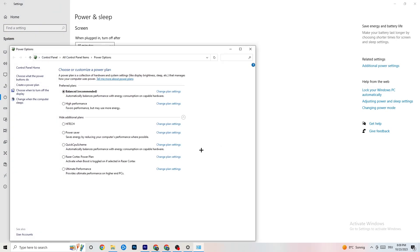Then click on 'Power & sleep' and go to 'Additional power settings.' For me it's Balanced, but sometimes High Performance works better. Click on High Performance or Balanced and just try which one works better with your setup.